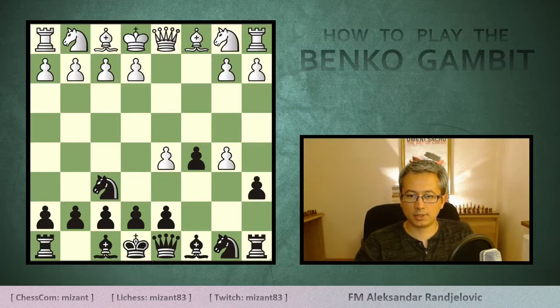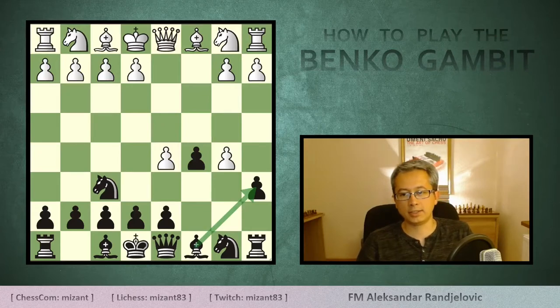Black immediately responded with a6. Suddenly I had the feeling of falling into some kind of a trap, but I couldn't see what kind of trap it was because my opponent was moving his queenside pawns which were not even close to my king. However I realized that their bishop on c8 is intending to move to the square a6 as soon as I capture this newly offered pawn.